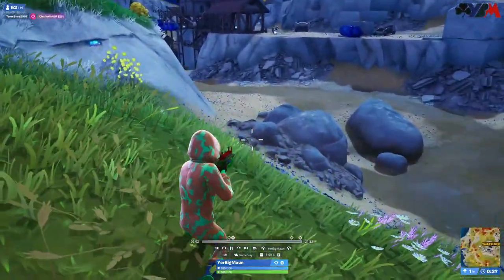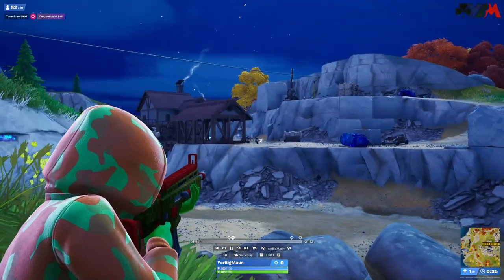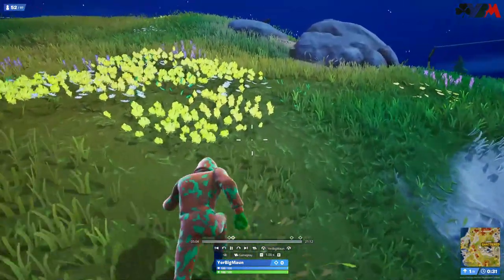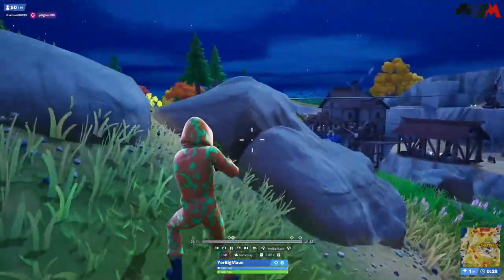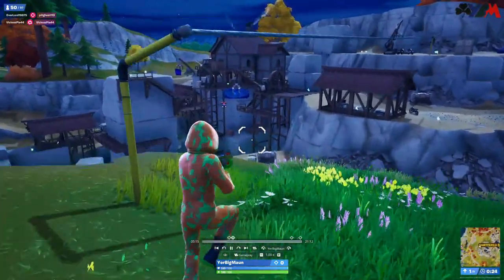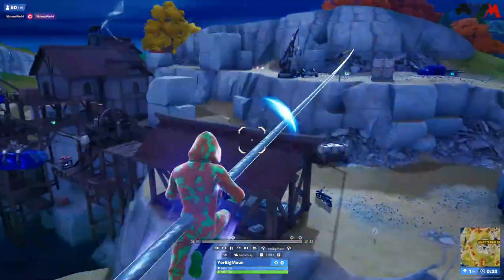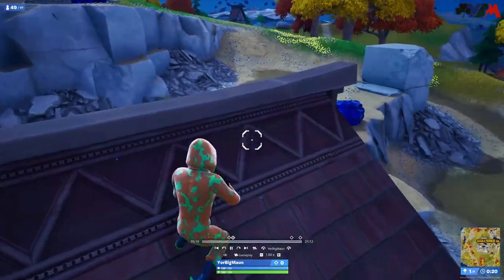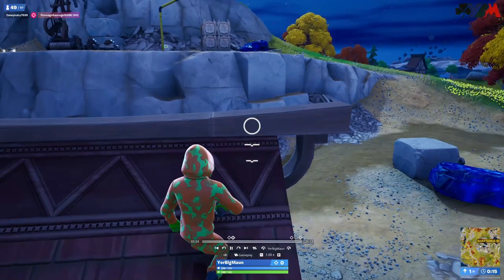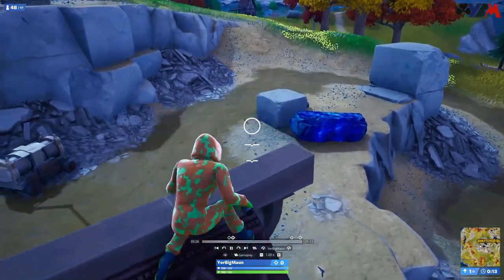I've picked myself up and headed in towards Shattered Slabs because I heard shots. There's someone! One hit — that's all we get. Let's go after him — probably a bot, but we'll soon find out. Let's get across the zipline. I'm getting shot from the right — he's got himself a burst. That's not a bot; he's hiding behind there. Remember those grenades? There we go — have that, son.